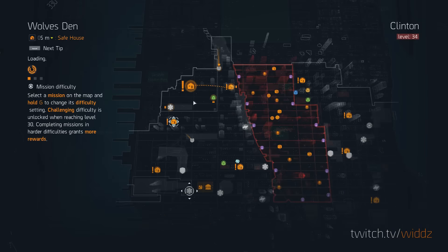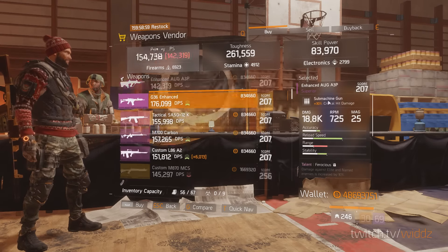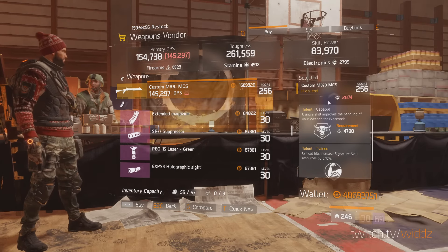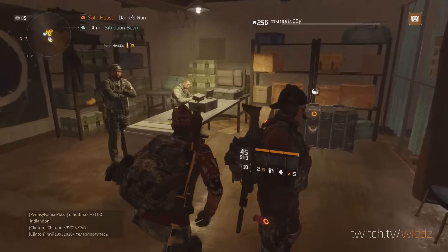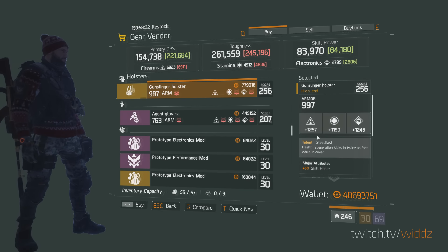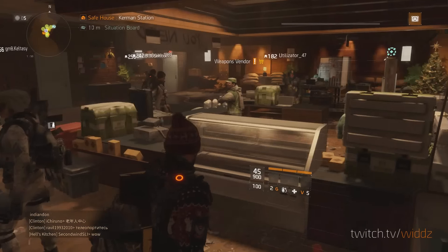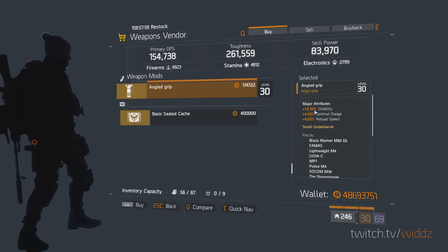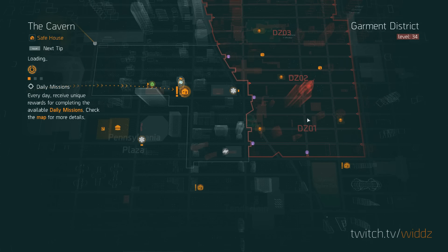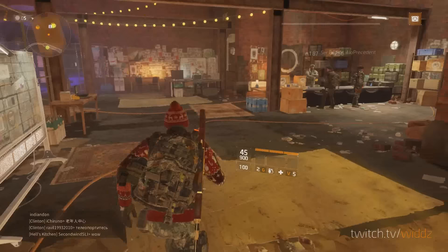Nothing good here really. M870 — not good. I'm not really sure what I'm looking for myself. That's a good steadfast holster, but I wouldn't use it. Vector — not good either. Vendor reset. I'm not sure if I'm gonna continue to do this — I thought I would try it out once, and if you guys like it, I could continue.